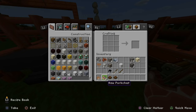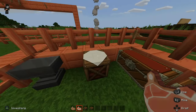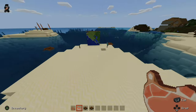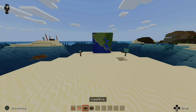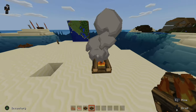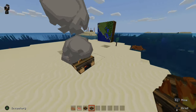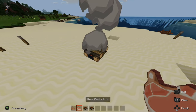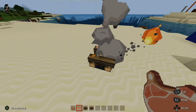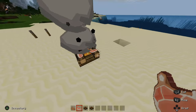I already have some raw pork chops, but you can do this with various amounts of food. Let's go over to a place where I can put my campfire down. Here is my world map. I'm going to put my campfire right next to it and put it down right here. Here is my campfire — it's smoking. Take your raw meat, go close to the campfire, and press L2 on it. I'll put four down right now.